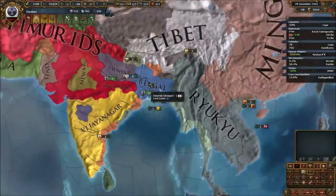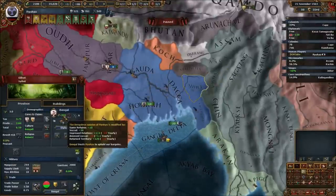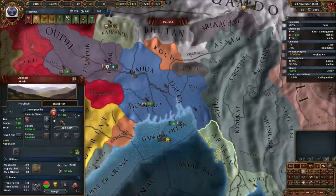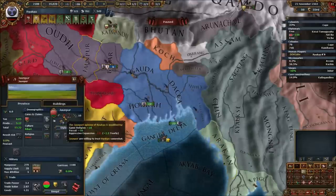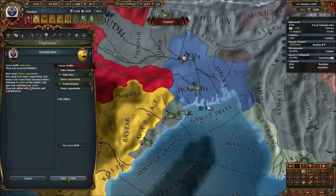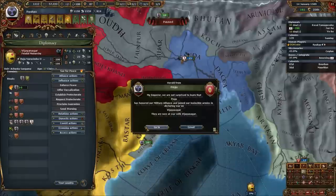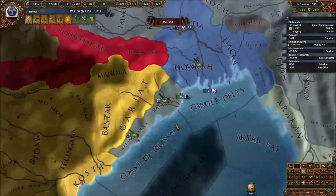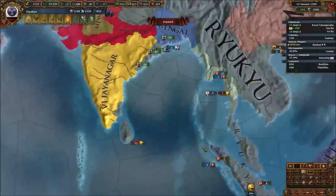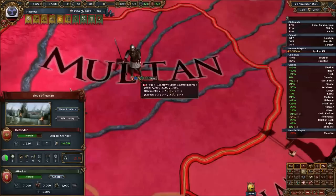We took that money, invested in infrastructure, and it really sped up the rate at which we could demolish India. That event is frankly a bit broken. I also discovered that to keep vassals without aggressive expansion opinion maluses, you want to get the aggressive expansion with them early and then stack a bunch of other positive modifiers before you annex and release them. Thankfully we found this out in time before making bigger, more important vassals like Vijayanagar, who we'd finally started putting to the sword.